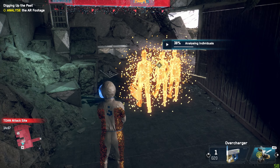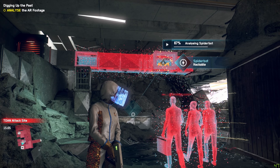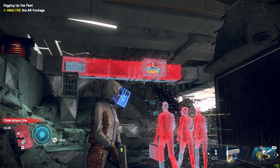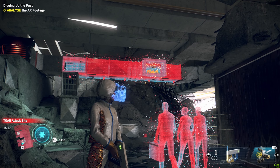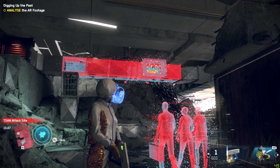You're going to need to analyze two parts of the reconstruction: there's people, and there's a spider bot in the vent above the people. If you're looking at the container, it's the vent above the top left corner. Once through the dialogue, you're going to use your own spider bot to follow the venting and trigger a second AR reconstruction.